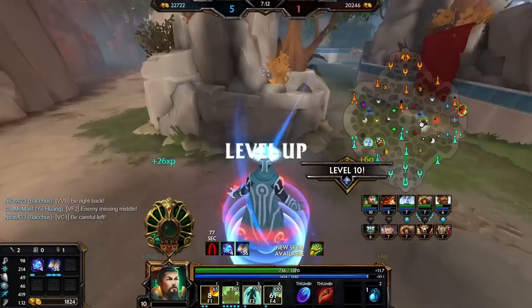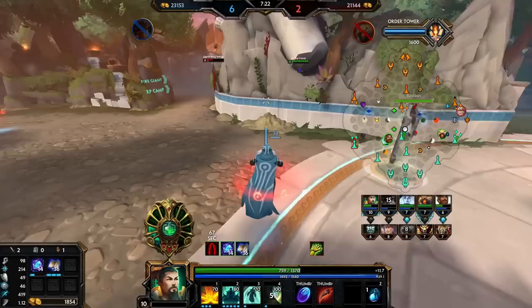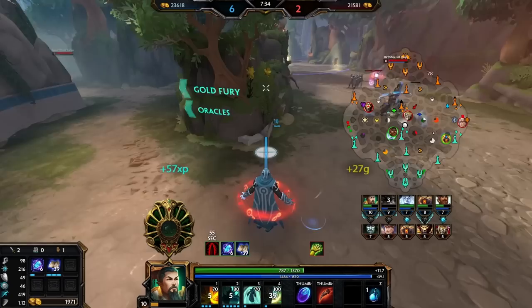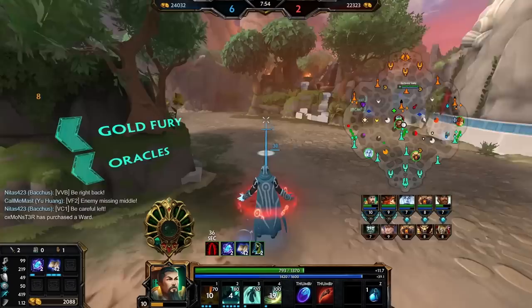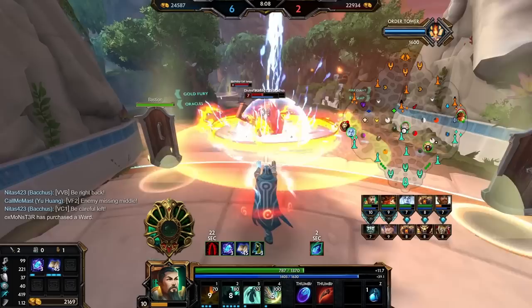Mid games are kind of tanky now. We're going Tablet of Destinies second item - we're not gonna rush this. From seeing somebody else rush it they hit me for literally one damage with their early game Tablet of Destinies. That makes me think maybe we don't go Tablet first item. There's also the math: you need mana and stacks for this to be any good. If you build it early you still have to stack it entirely, but you don't even have the mana to make it good when you get those stacks.